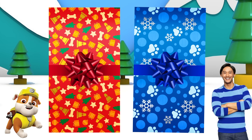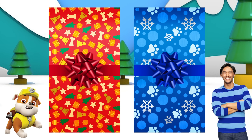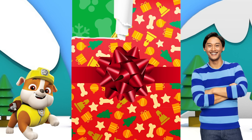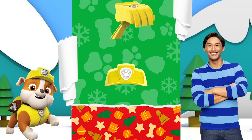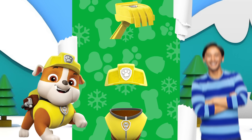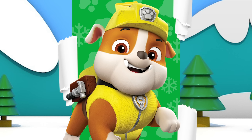The one on the right or the one on the left? Let's go for the one on the left. What's inside? A shovel, a construction hat, and a vest. Is this present for Rubble or Josh? Right, that's Rubble's present. I sure hope he digs it.